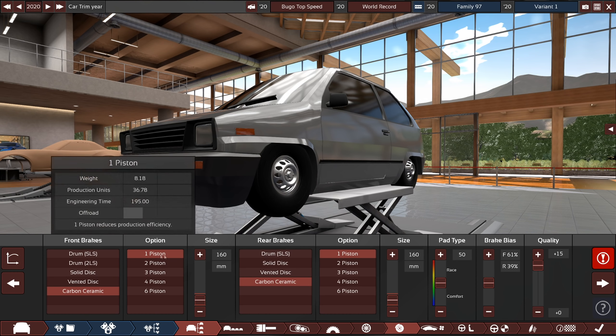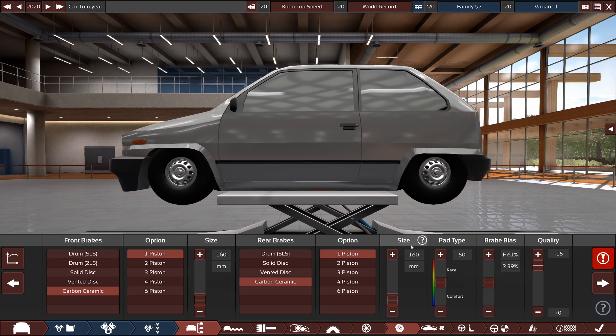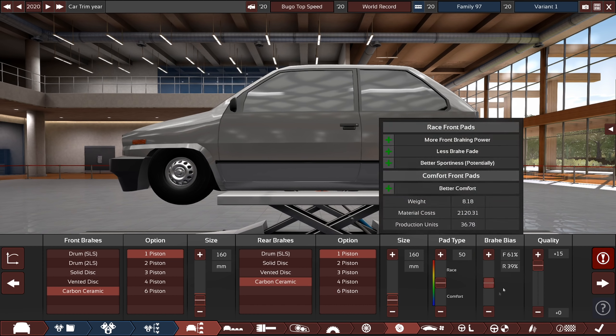Over in the brakes, basically all I've done is made them as small as possible, and therefore as light as possible. Carbon ceramic are the lightest of the brakes, and one piston as well is the lightest of the carbon ceramic brakes. So they're just super small, basically as small as they can get.